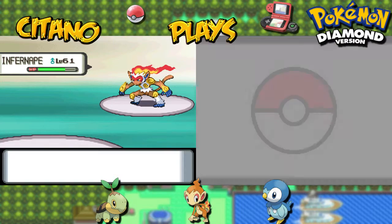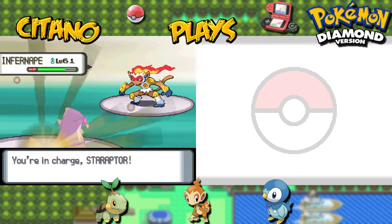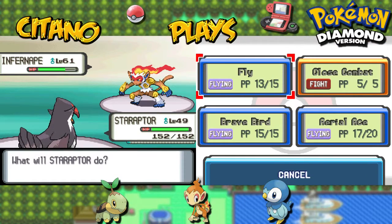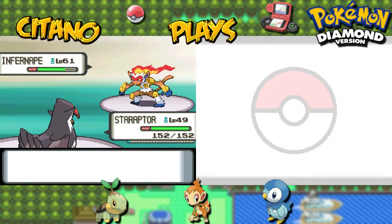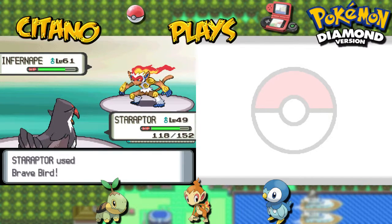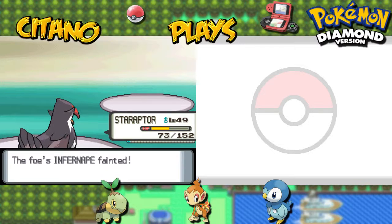Let's probably use Staraptor for this one, because Staraptor is effective against fighting types. I do get Intimidate though, so I can reduce his attack power. Let's go with Brave Bird here, let's go all out. Mach Punch — which is a fighting move that hits first, priority move. Brave Bird! All out! Stab bonus 120. How much damage will Brave Bird do to Infernape? It's a KO! Recoil will hit hard though — only 40 damage on the recoil, that's pretty good. Infernape goes down. Infernape is the most difficult Pokémon Flint has.